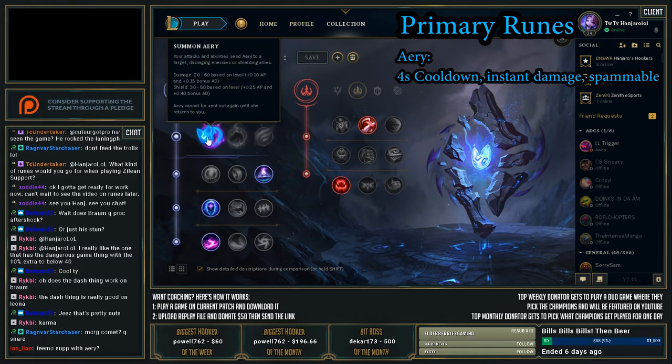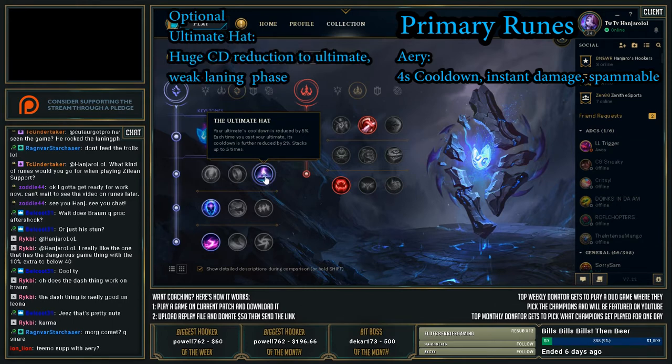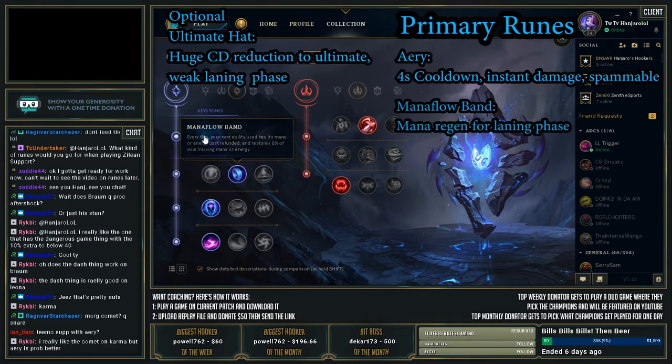I have this page set up for Lux support. With Lux I was running Ultimate Hat, getting your ultimate cooldown to 25.5 seconds at 40% CDR at level 16. Ultimate Hat is pretty nice, but it hurts your laning phase a lot. Mana Flow Band I would say is going to be optimal for all your mage supports.